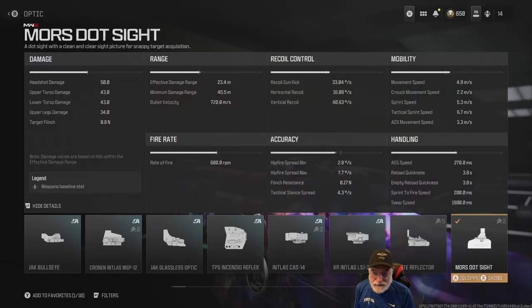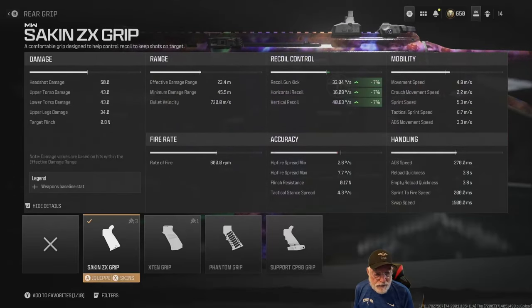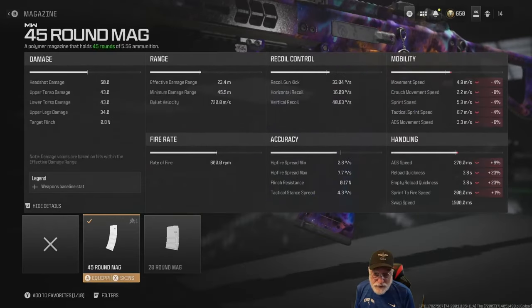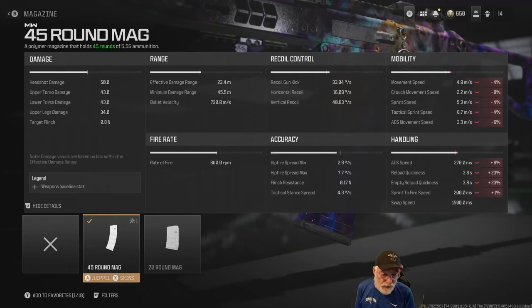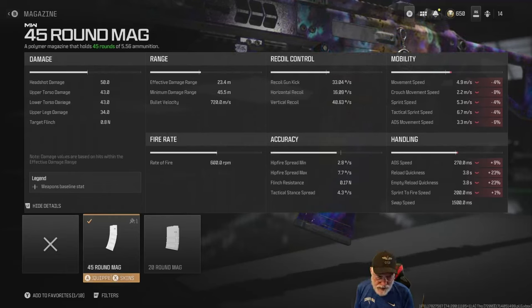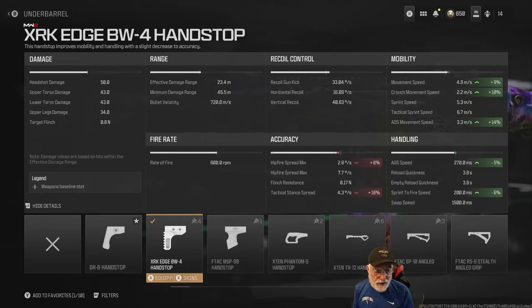We're starting with the Moors dot sight, which does nothing good or bad except providing the Moors dot sight. The RES 52 stock helps with sprint speed, which is a little on the slow side, and ADS movement speed at 3.3 meters per second. The sock and grip helps with recoil — horizontal and vertical. We're using the 45-round magazine because I plan on taking this into free-for-all. It hurts reload quickness and empty reload quickness, but it still isn't all that bad. It also hurts handling and mobility in a very minor way. The Edge XRK Edge BW4 hand stop makes up for some of that. Hip fire spread is still good at 2.8 degrees, tactical stance spread is fine, sprint-to-fire speed is down to 200 milliseconds, and ADS speed is a relatively slow 270 milliseconds.